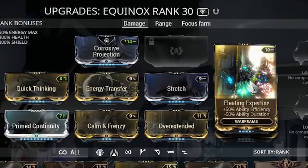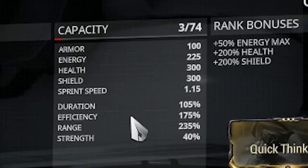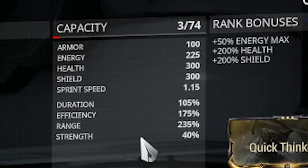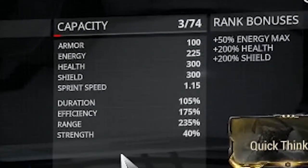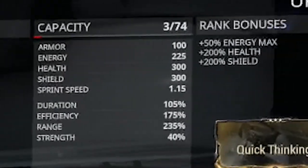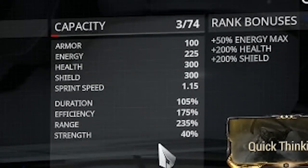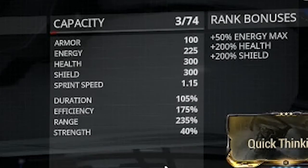I'm going with Overextended and Stretch for range, and Fleeting Expertise and Streamline for efficiency. Duration is 105% — bare minimum, as much as I could bring it up. Efficiency is 175%, capped out. Range is 235% — you could go more if you put a slot on. Strength is bare minimum at 40%, but you're not worried about strength because you'll see what's going on with the damage once we start getting stacks from the four.